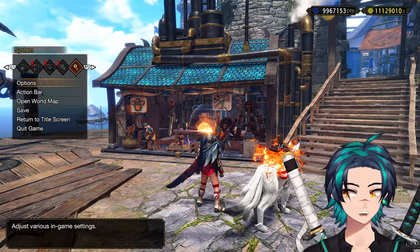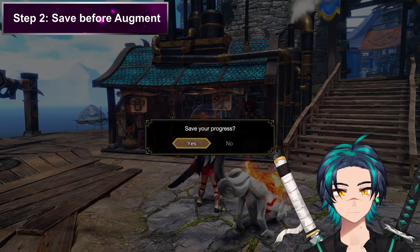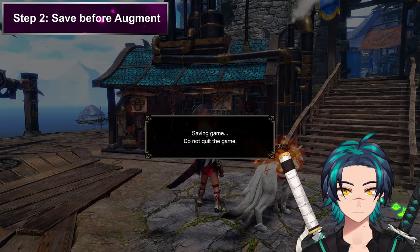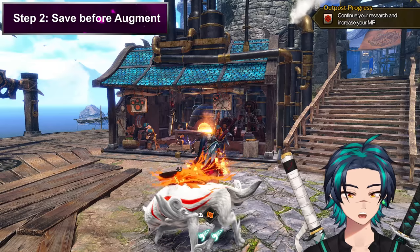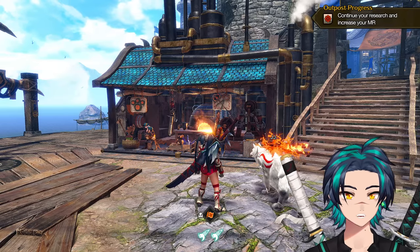After you do that, you want to hard save manually. So auto save off, save your progress. That way when you quit out, if you don't get the results you want, you return back at this point with auto save off still.